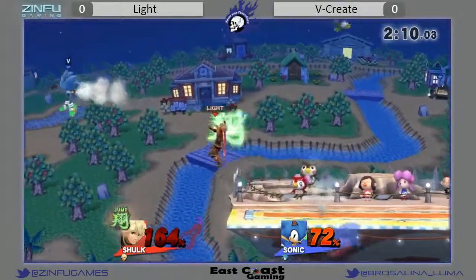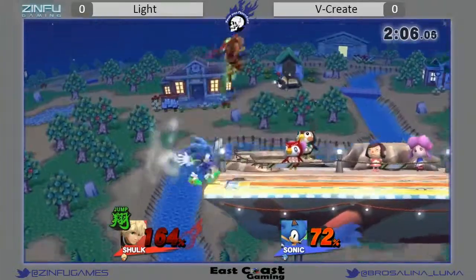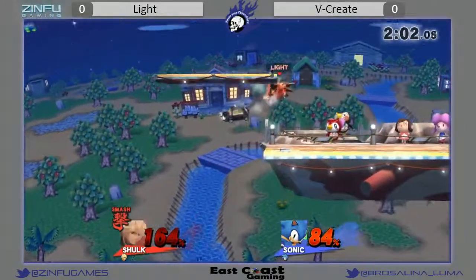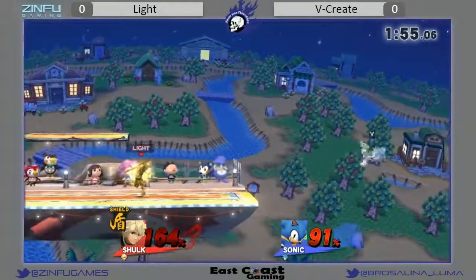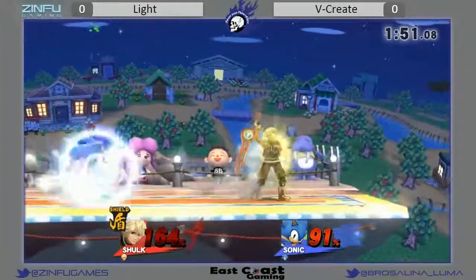164% right now. I think a back throw would probably confirm death. I think he tried to B-reverse there and the back air into stage, but just missed the B-reverse. This game has gotten so close. Just misses the two-frame window. He needs that shield now. Oh, he gets the down smash — V-Create drops the shield. Not familiar with how long that's going to stay out. There's pressure on the ledge.